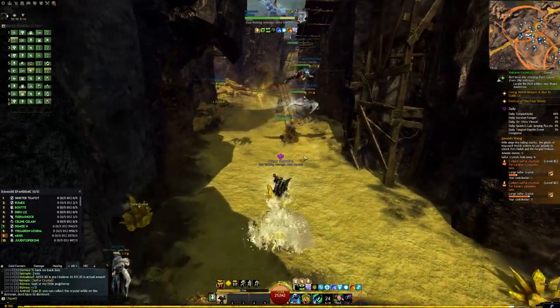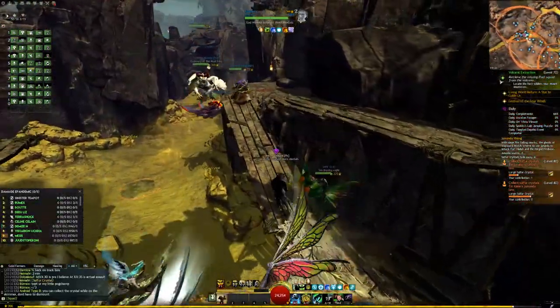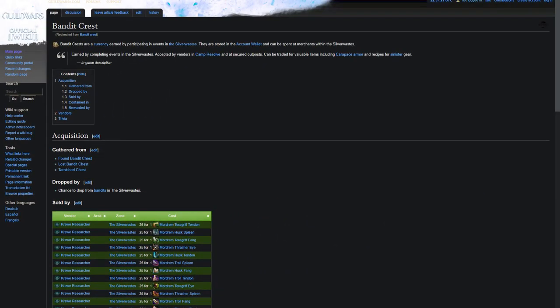This type of gold saving by using currencies is present in every area of the game, and can be pretty confusing starting out because of just how many currencies there are. To find out what each one does, I would highly recommend using the forward slash wiki command in the game. This will open a webpage to the official Guild Wars 2 wiki, which will contain information about the currency, how to get it, and everything you can do with it.